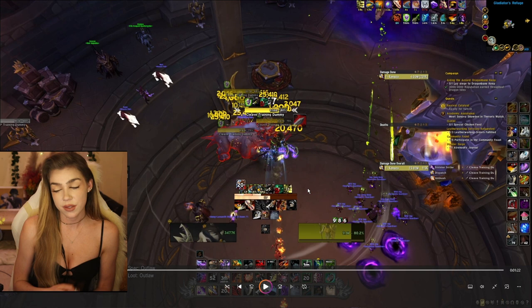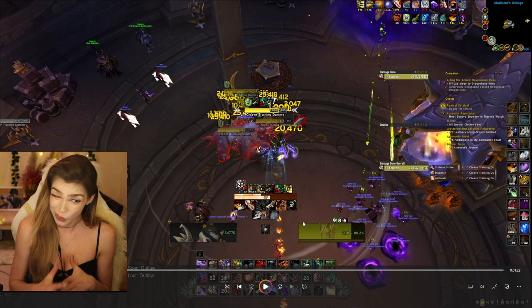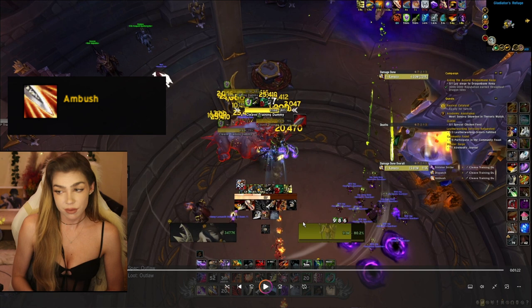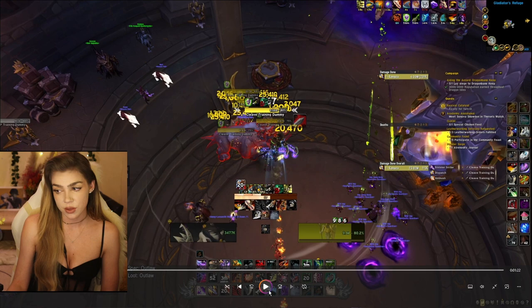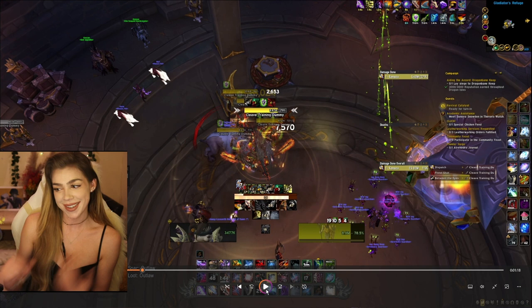The other thing you can do is, if you've used your Shadow Dance and you still don't have any procs, you can Vanish. Vanish with Subterfuge is going to give me two to three Ambushes if I'm lucky, and possibly fish for some procs. Sometimes when you use a Pistol Shot proc, you don't get Ambushes — super unlucky. But I just end up Vanishing here to fish for procs.